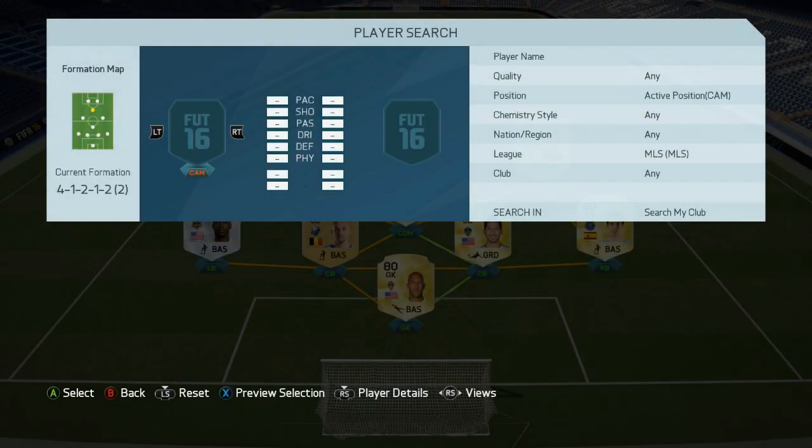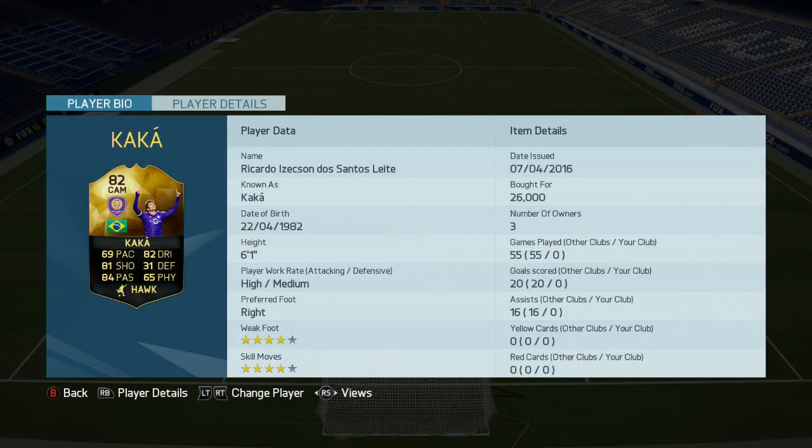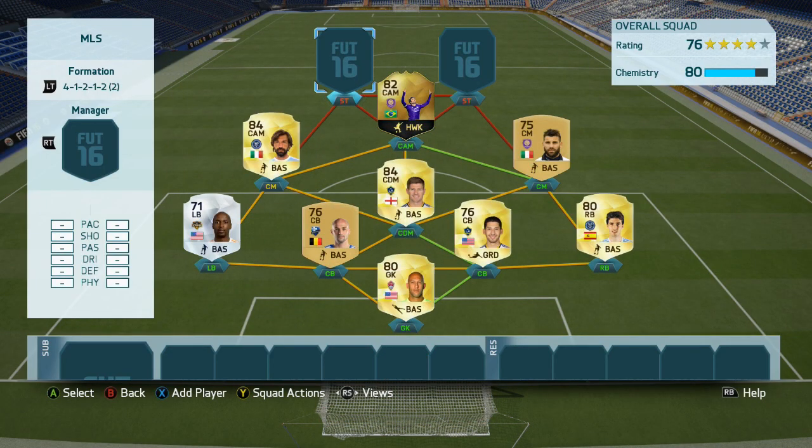At the CAM spot, we've got Inform Kaka. I would have gone with probably a better version, I just couldn't afford it. It was about 26,000 coins though — very decent bargain if you ask me. I think the other one was about 31,000 coins, the next cheapest, so I've probably made a couple of coins on him. He's actually a really good player, I do like this card a lot — very decent player indeed.